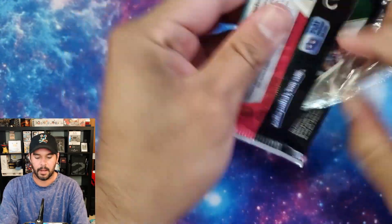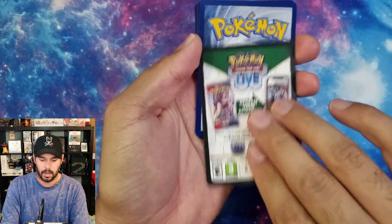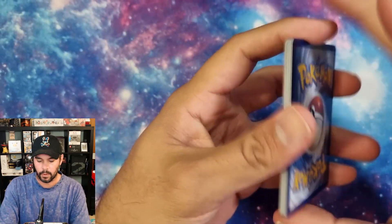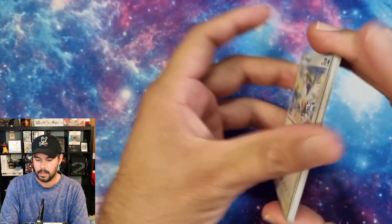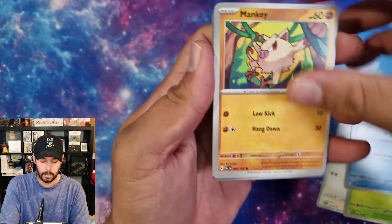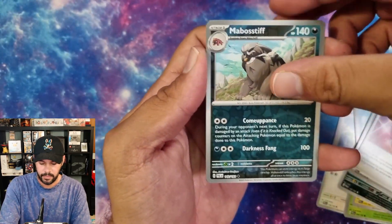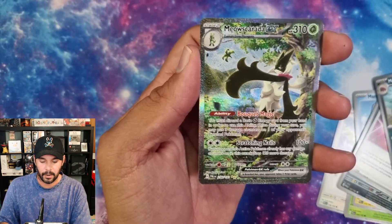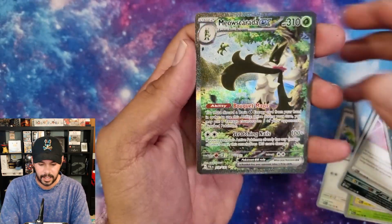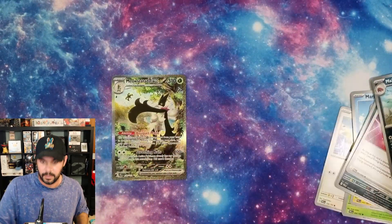I'm just going hell for leather on this. I picked these packs up for about $4.80 from Coles, so I wonder if we're going to get any good hits. Oh, there we go - Maushold EX! Sweet. We are doing the top three tonight, so here's our first. That's actually a very pretty card. I quite like this.